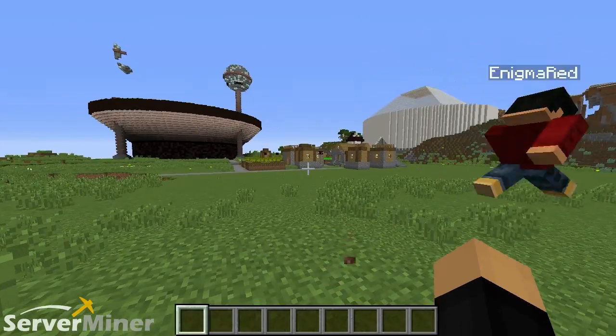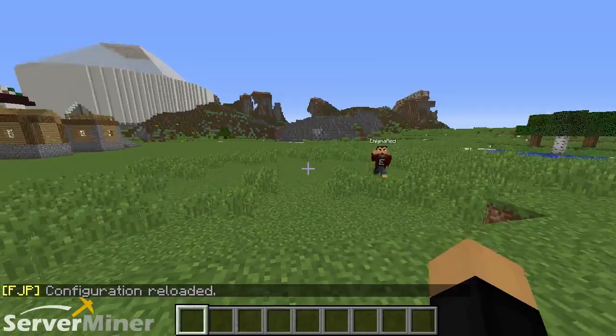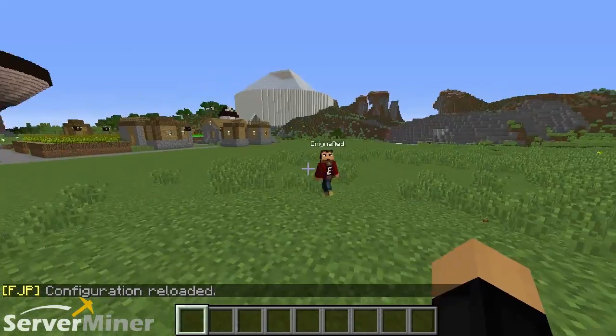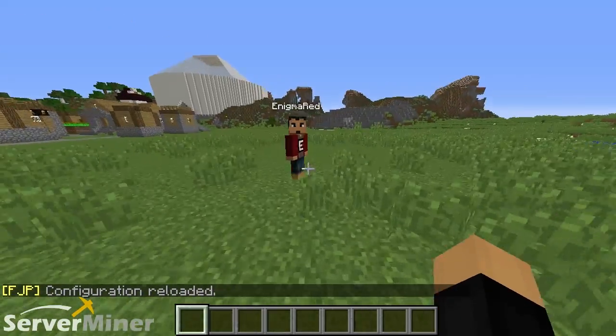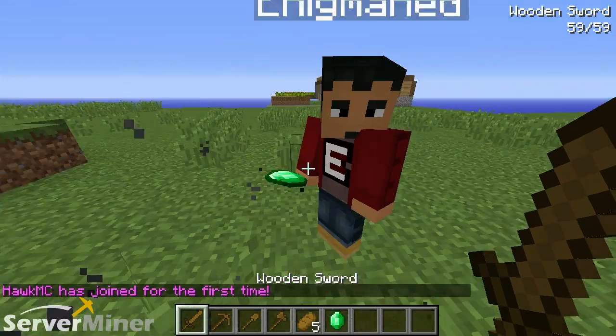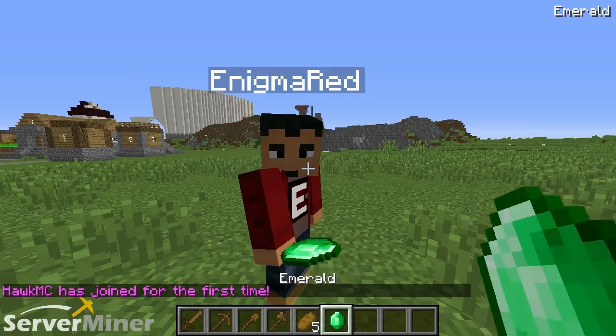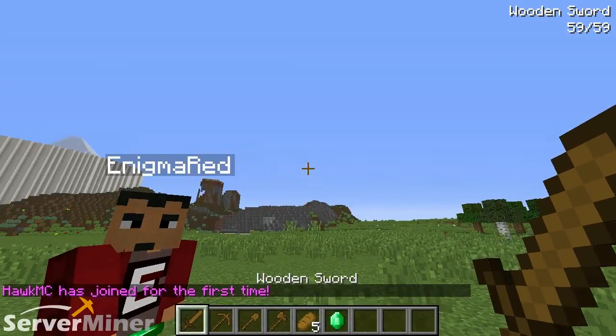The next command on the list is slash fjp reload. What this will do is just reload the config file if any changes are made. Enigma has just made the change of adding an emerald — let me demonstrate! I'll disconnect and then go back into the server. And here I come. Ladies and gentlemen, I have just logged in for the first time — which is a lie — and I also have all the tools and the emerald. Flawless!